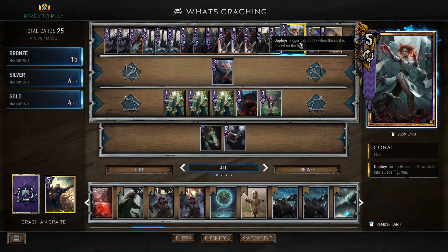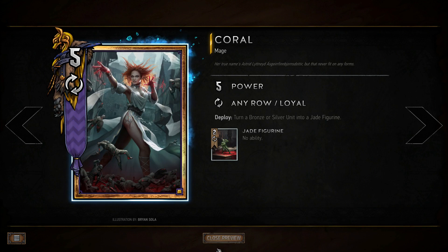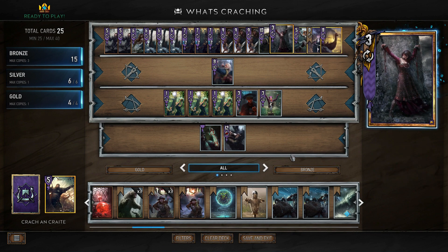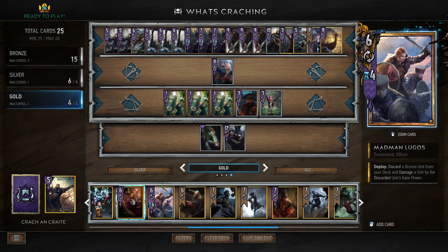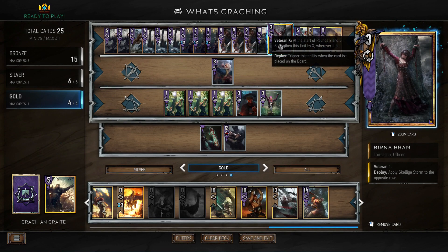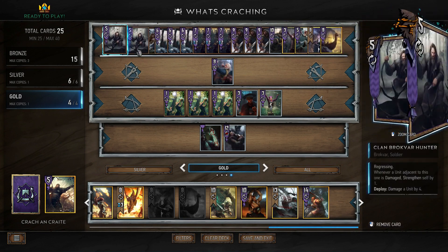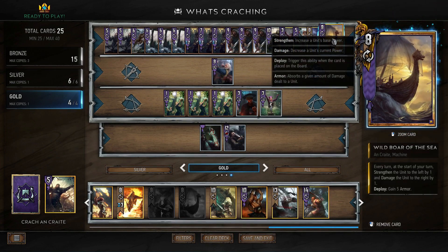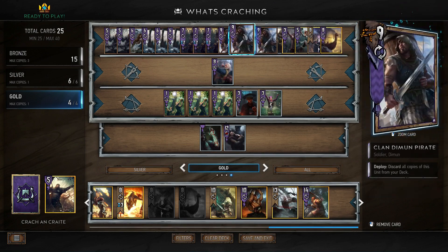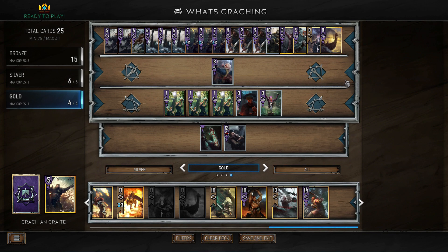We have Coral, who's really good at griefing any kind of big boosted unit - we can turn it into a Jade Figurine, which gets banished. We have Birna Bran, who applies Skellige Storm to the opposite row - because a lot of people aren't running weather clear right now, Birna is pretty good. Alternatively you could run Eskel or Igni since there is a lot of row stacking going on. We have Avalach for card draw because long rounds are really good for buffing our units, and our Wild Boar of the Sea, which is like a fancy Light Longship to deal damage to a Greatsword and buff the unit on the left.